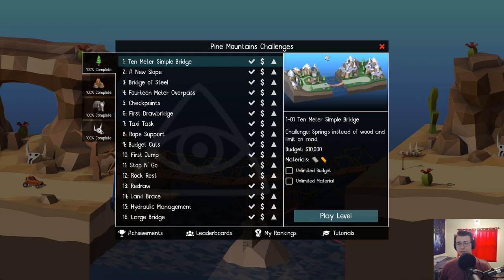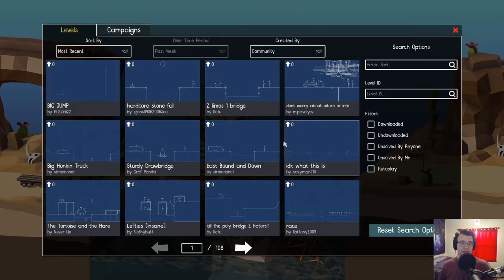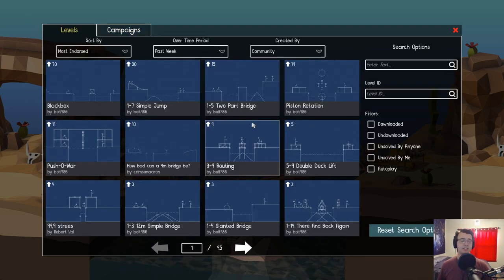There's two things I want to do. One of them is actually checking out the workshop. We're going to check out some custom-made levels now that it's up. Oh, there's whole campaigns you can do? Let's check out the most endorsed workshop levels to see what's been going on.